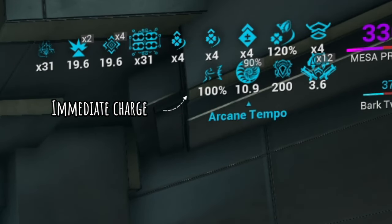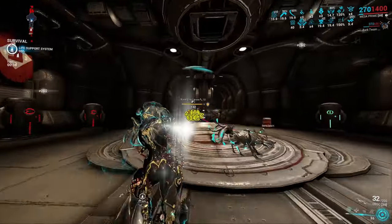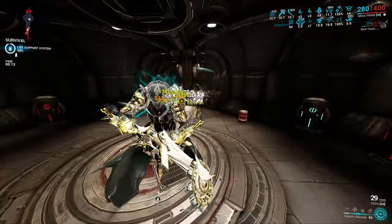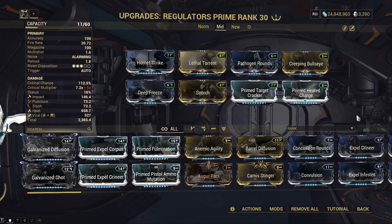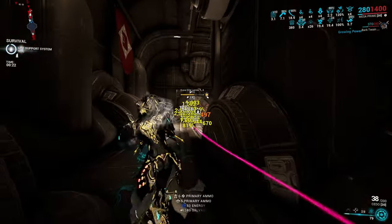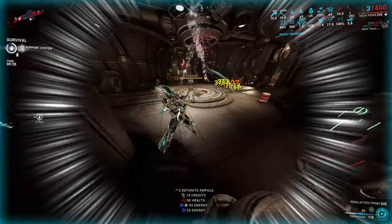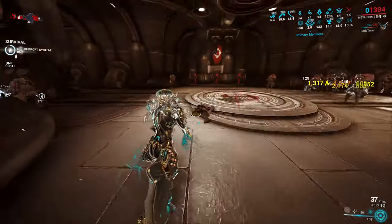For the mid-range build, it's a simple full Umbral set — deliberately placed on wrong polarities to show it still works. This gives full damage reduction from Shatter Shield and a 2.6x damage multiplier on Regulators, which is still solid for Steel Path. Adding Streamline to Mesa does wonders for energy economy. With all builds, the Cedo is highly recommended — not just for easy priming between Peacemakers, but also for heavy Ballistic Battery damage. It's truly the perfect weapon for Mesa.